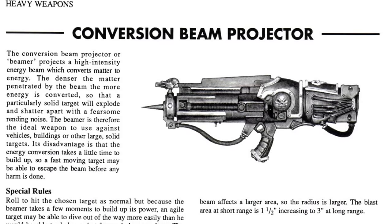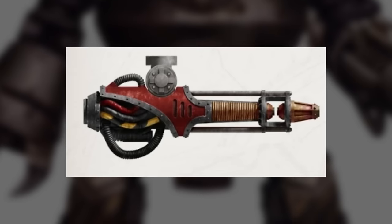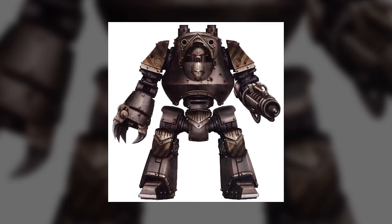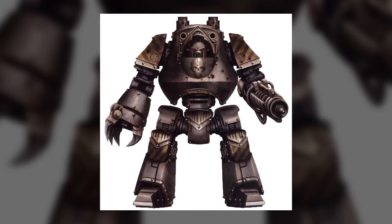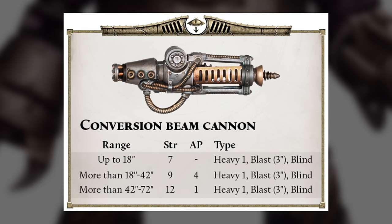And then finally, right on the weird end of the scale, conversion beam weapons are an ancient and very rare technology. A conversion beam projector fires a high-intensity energy beam that converts matter into pure energy. The denser the target is, and the longer the range, the more matter is converted, which makes conversion beam weapons better the further away you are, and very useful against very heavy targets. However, they're an ancient and extremely temperamental technology, requiring a high degree of skill and finesse to focus and use, so by the 41st millennium they're only really found on relic vehicles or in the armoury of the odd tech-marine. They're almost always extremely heavy weapons — standard conversion beamers are vehicle or dreadnought-mounted technology, with variants like the conversion beam cannon or conversion desolator found on knight and titan-grade weapons.